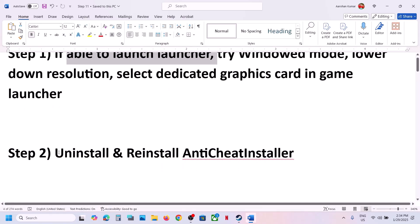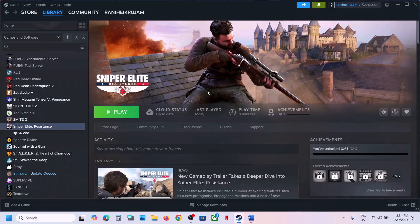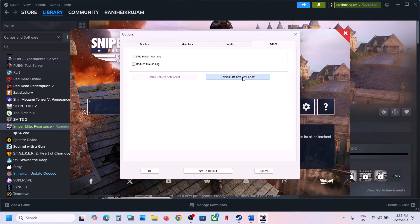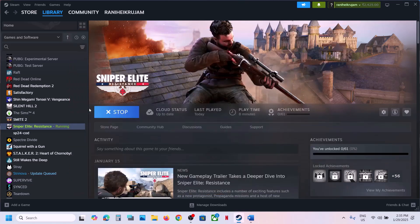You can do it from the launcher. Launch the launcher, go to settings, then go to other options. Over here you can see 'Uninstall DeNovo Anti-Cheat.' Click on it, click on yes to allow, and once this is done, install the anti-cheat once again, then launch the game and check.